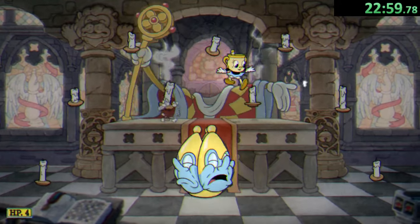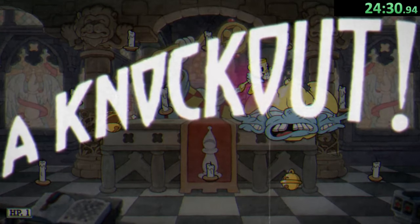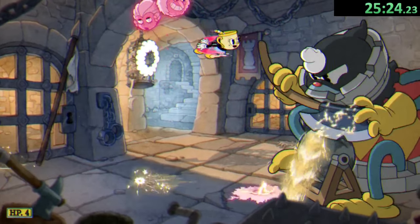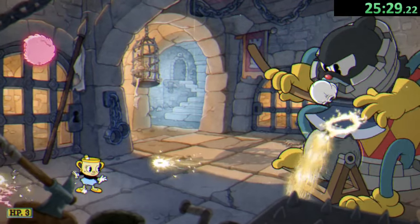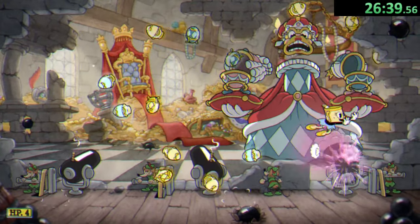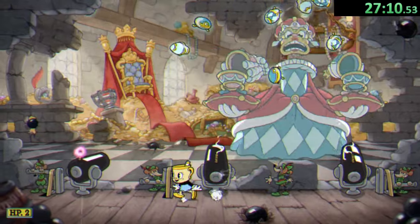Next is the Bishop — once we parry his head, he lights candles around the arena. We have to put them out by running next to them, then get another chance to parry his head. The fourth, and what I consider the hardest, is the Rook: he shoots white and pink skulls, and we can only parry the pink ones back at him to deal damage, while avoiding energy beams along the bottom of the screen. Finally, the Queen runs side to side with various attacks — we parry cannons to shoot at her and deal damage.